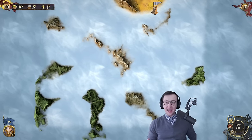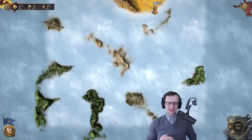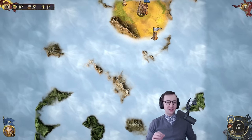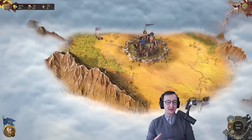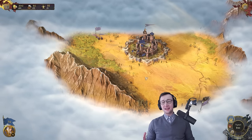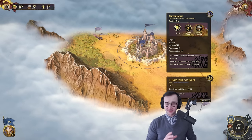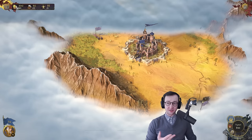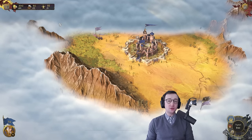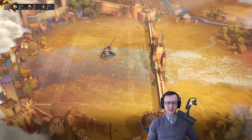The big question is where is the actual enemy player, because they are somewhere on this map. Assuming semi-symmetry they're probably down here, but we'll find out. Either way, let's take a look at how this game works. Every person starts with their capital city, which generates three resources: gold, building materials, and divine favor. All of these are used to upgrade your locations and to upgrade what is going on in your army.